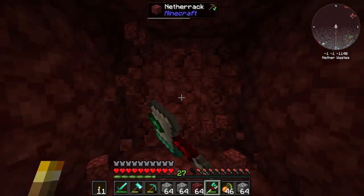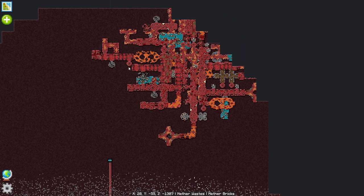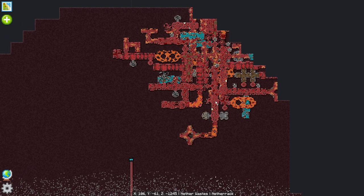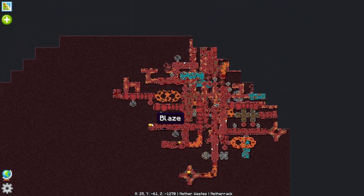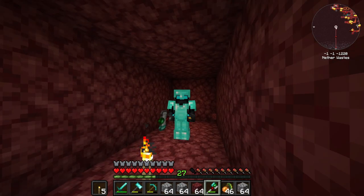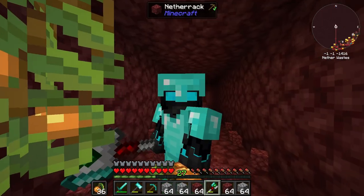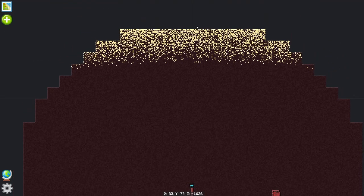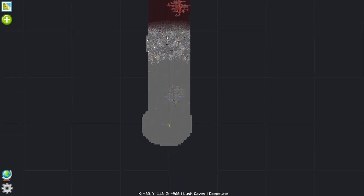Quick update: we have now passed the stone area, so now we're only going to get netherrack moving forward. With these dungeons in the nether area we're actually going to get the nether mobs — things like magma cubes, wither skeletons, blazes, etc. Basically treat this as if you're in the nether because you are. Stuff is starting to happen. The nether ring is a lot thinner than the cave ring, which I'm quite happy with. We've almost reached the end area.